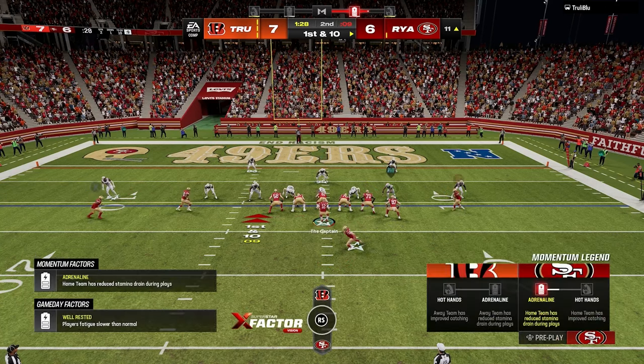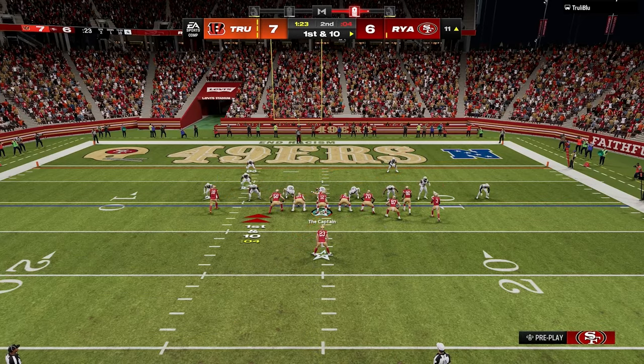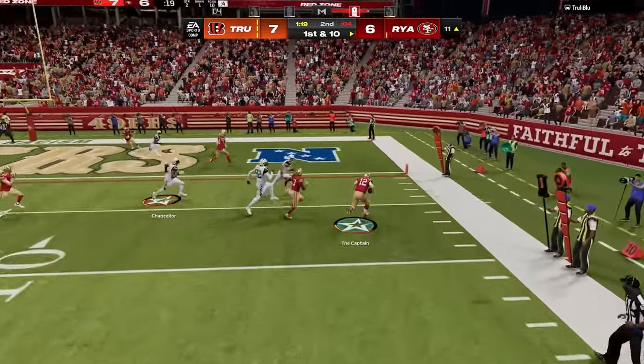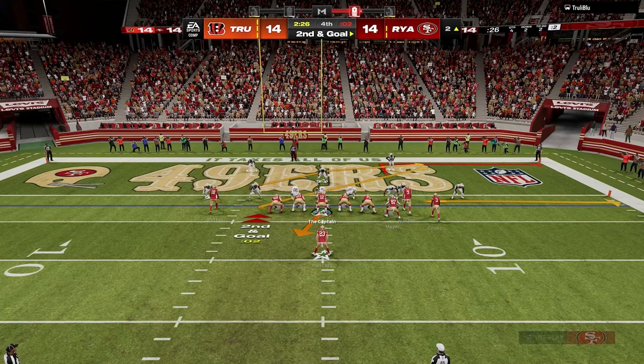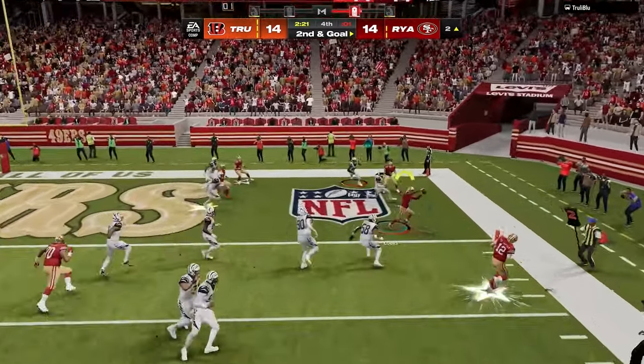As I audible down to single back bunch x nasty, I'm basically getting Christian McCaffrey off his play action assignment by blocking him or putting him on a route, and then as I snap the ball I'm spurting out right to beat the edge to the outside. The important things to note are that faster quarterbacks will get more separation, and the better you have an element of surprise the more successful the play will be — if you spam it, it can be easily stopped.